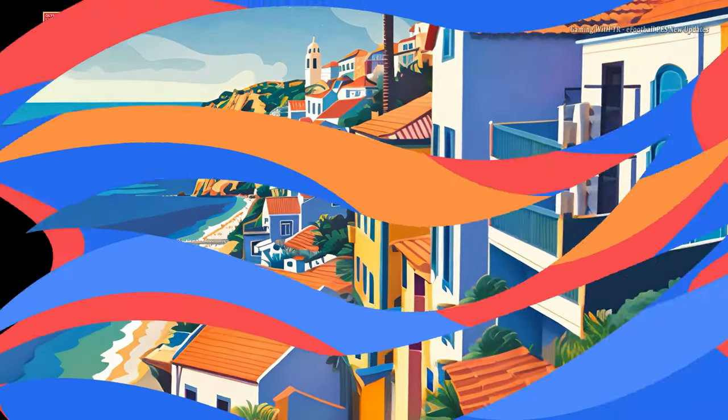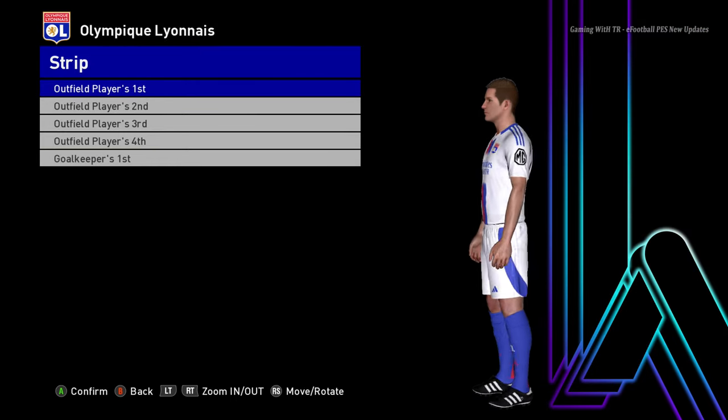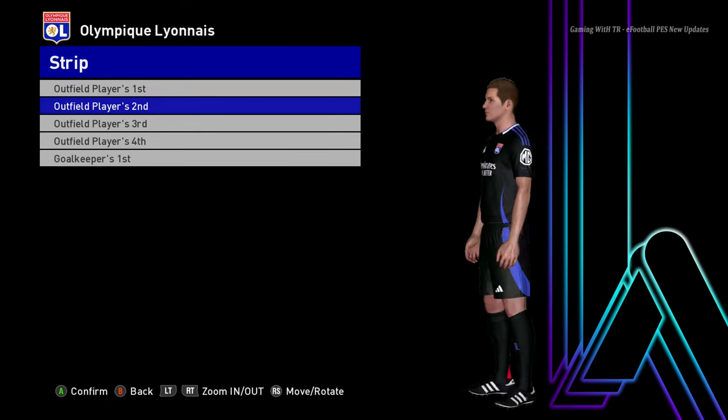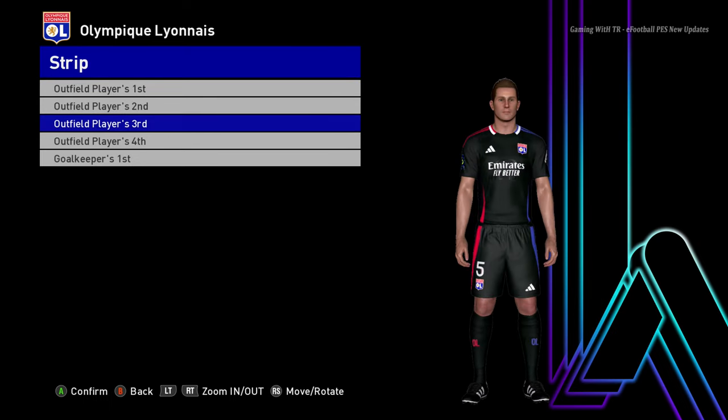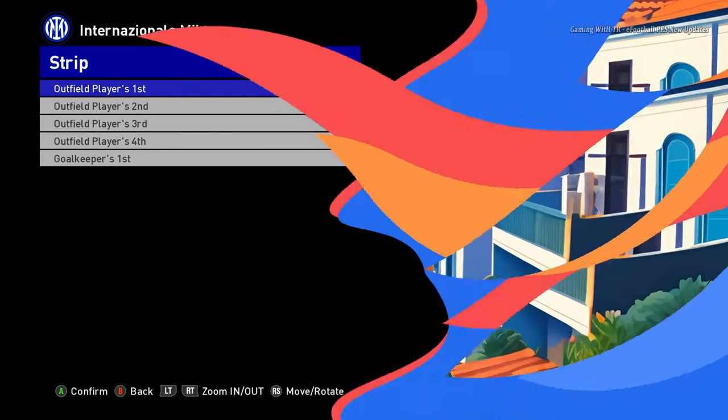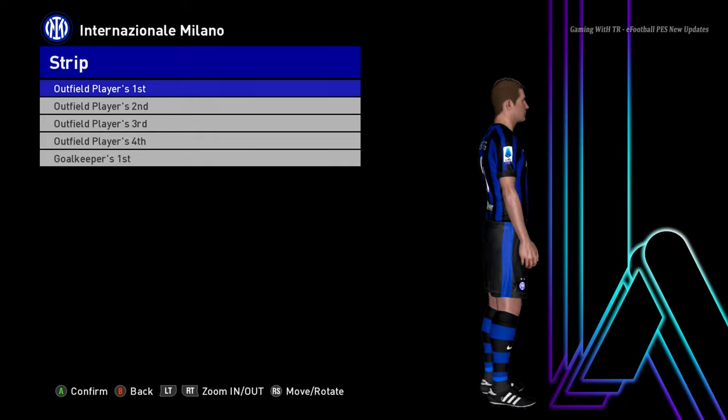Here is Olympiacos — I hope I pronounced that well. This is the home jersey, here it is the away jersey, and here it is the third version. Oh that's cool. Let's go for the next team.